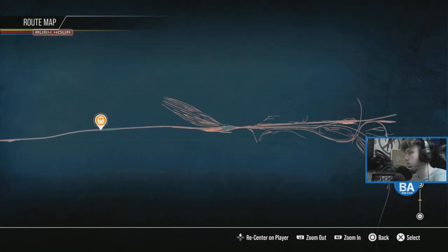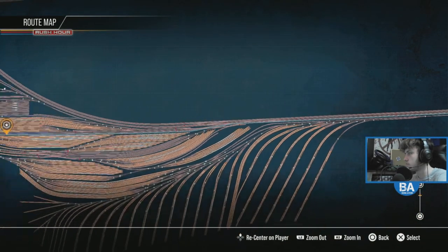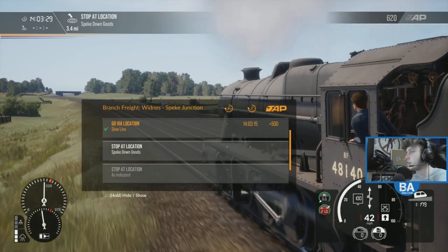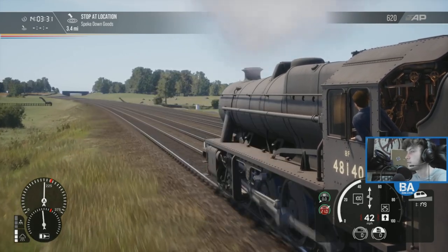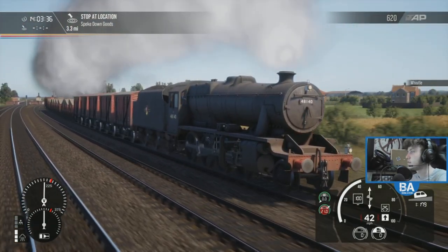So yeah, we're going from Ditton Junction there to Speke, which is over here. Now, do we need to set any points? We don't. Where's this actually going? This will be going to Speke, from Widnes. Lovely.